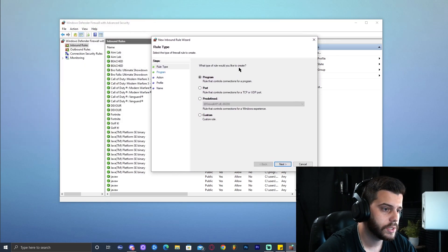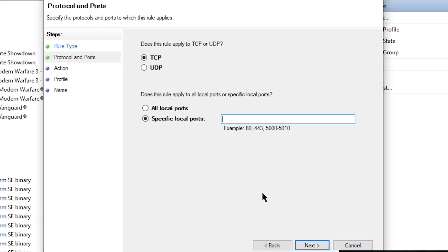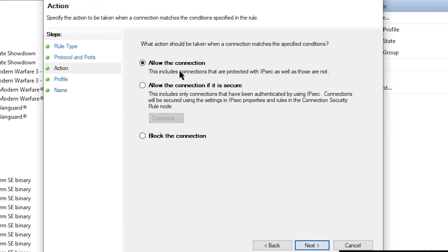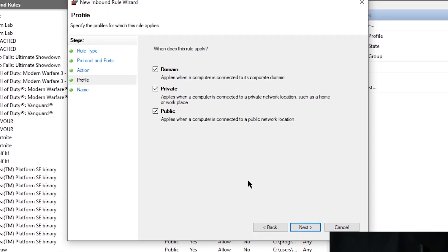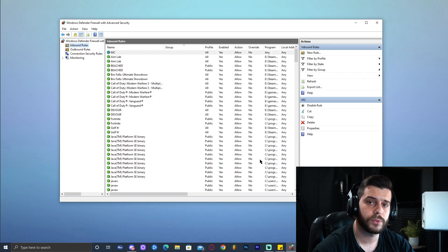This should be a pretty easy process. Go ahead and click Port because we're allowing a port to have an inbound rule. Click Next. Select the first option, TCP, and go ahead and type the number or press Ctrl+V to paste the number you had copied, which should be 25565 unless you have manually changed it. Click Next, allow the connection, click Next, make sure everything is selected, click Next once again, and give it whatever name you want — let's give it MC — then click Finish. That's the first rule.